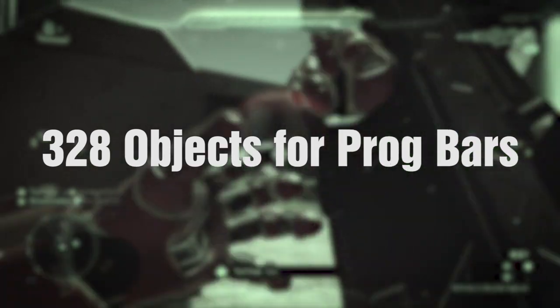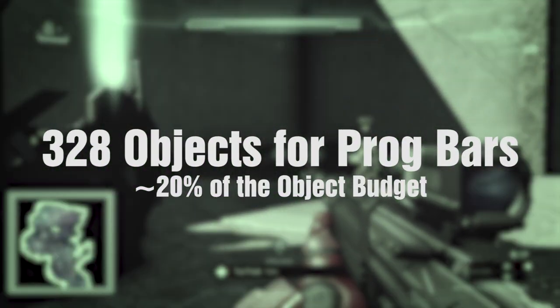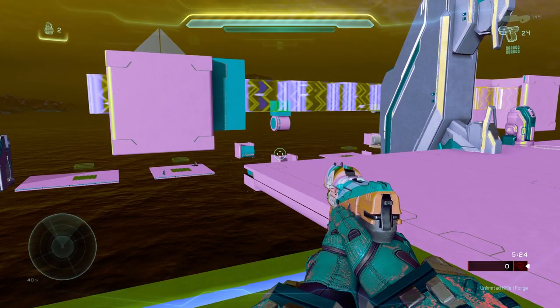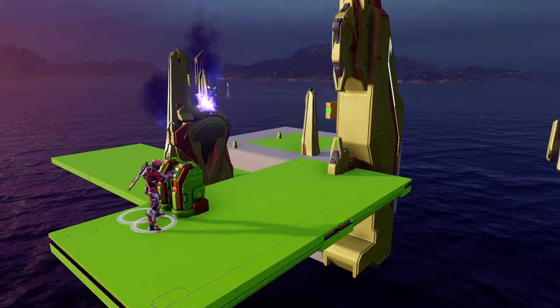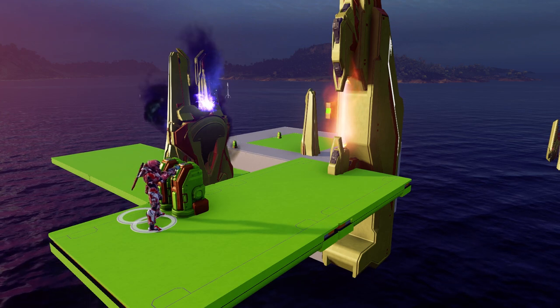The big downfall was just how many pieces this mechanic consumes. With all the gravity modifiers, invisible walls, and etc., all four plates eat up 328 objects, which is just about 20% of my total object budget. Luckily, this was our biggest sink. I worked out a cool animation to play for when the plate had been successfully completed, and then I moved on to the damage phase.